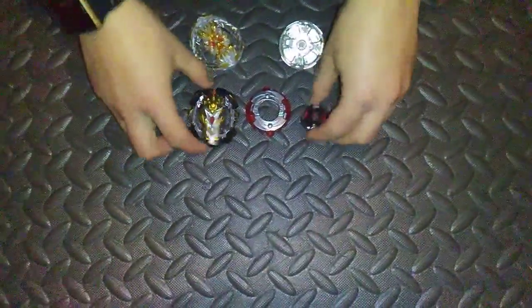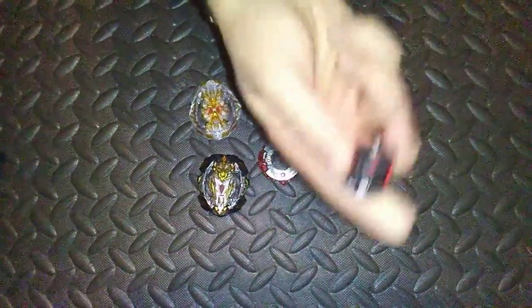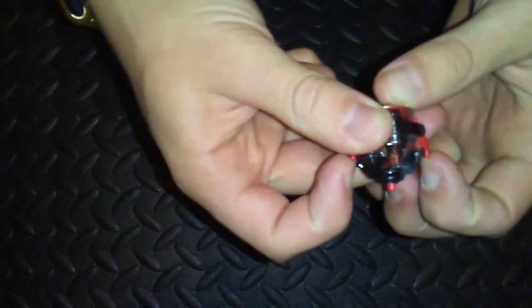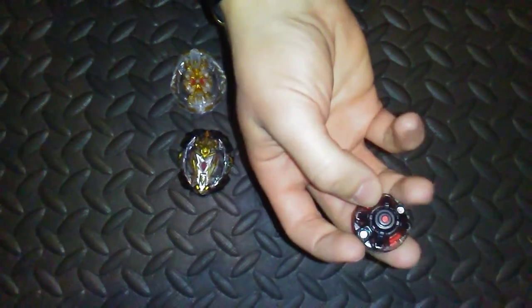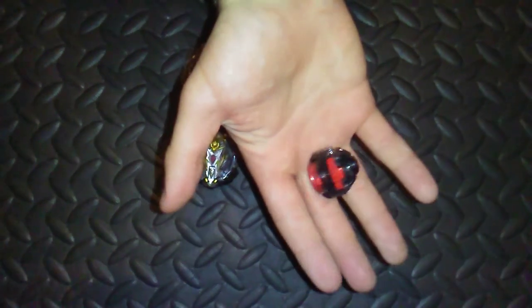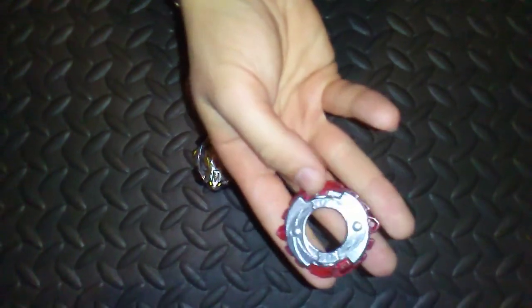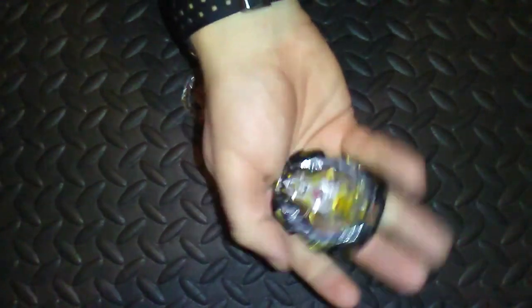Now we can get on to the actual main stars of this customized set — Prime Apocalypse and Regalia Genesis. Starting off with Apocalypse, its driver is Ultimate Reboot Dash, the dash spring version of Ultimate Reboot. Its gimmick is basically like regular Reboot, only when the tip retracts you hit this rubber surface and get a massive boost in speed. With the dash spring, it makes the bay a little bit harder to burst. Next we've got the disc and frame — this is Zero Dagger. Dagger is from Excalius Buster Excalius, and Zero is a repeat disc we see from Spriggan Requiem, but still a pretty solid disc. Finally we've got the Prime Apocalypse layer — definitely an interesting bay.